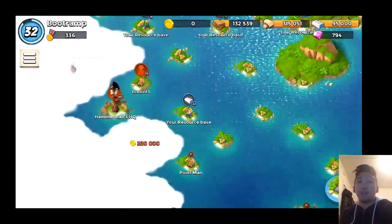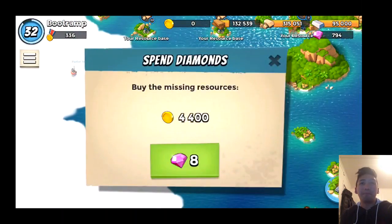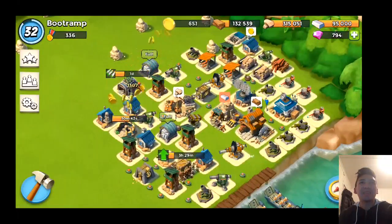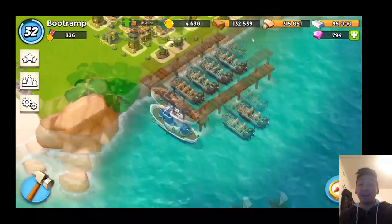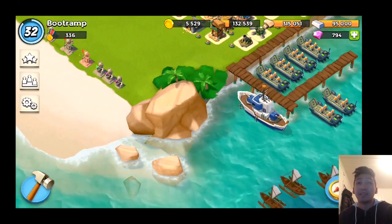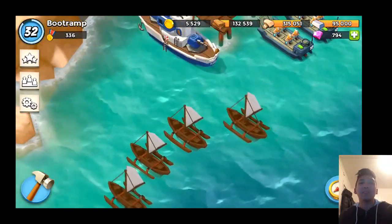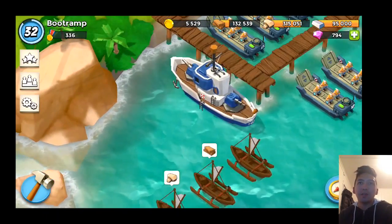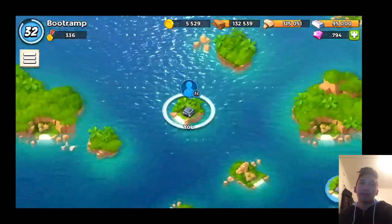This is Bootran playing Boom Beach. We just spotted Lieutenant Hammerman in the mist and he's level 40 — it's gonna be tense. The defensive buildings set up on level 40 are really hard. The setup I'm gonna use is warrior, so the tactic is kind of a warrior rush.